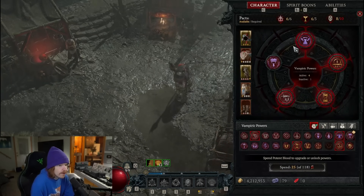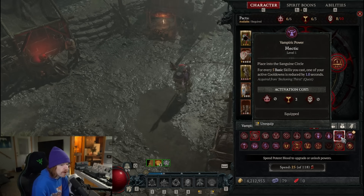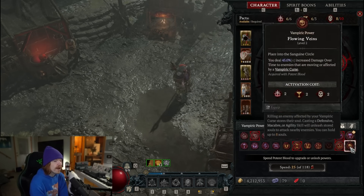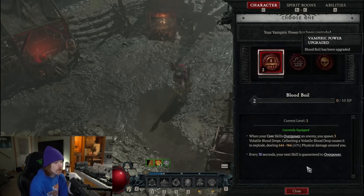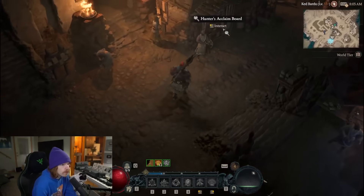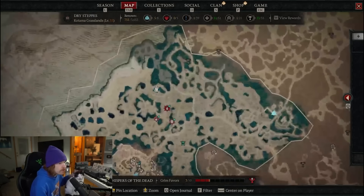There is one exception: some powers are unlocked through quests. Hovering over a power shows its acquisition source — some say 'acquired from blood harvest,' some say 'acquired with potent blood,' and some say a specific quest like 'beckoning thirst quest.' When upgrading, leveling costs more experience the higher you go, similar to paragon glyphs. The blue line shows which stat will be upgraded — for instance a cooldown going from 40 seconds to 30 seconds.